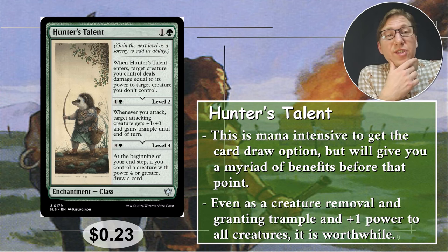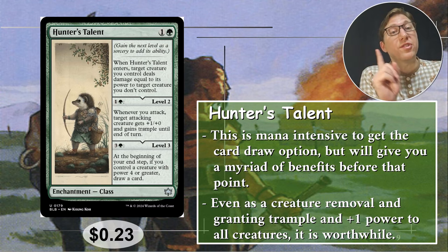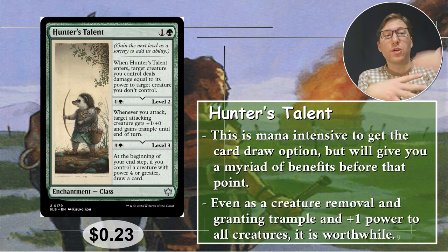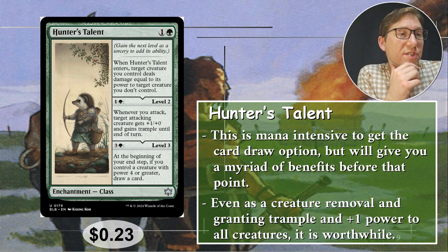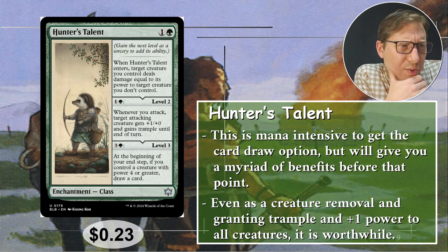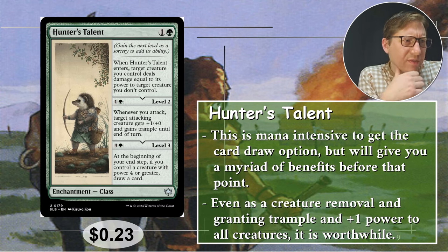You can level this up as well — remember level up is at sorcery speed. You can't wait until someone else's end step and do a bunch at once. It has to be on your turn during a main phase. For one and a green you can go to level two: whenever you attack, target attacking creature gets plus one plus zero and gains trample until end of turn.